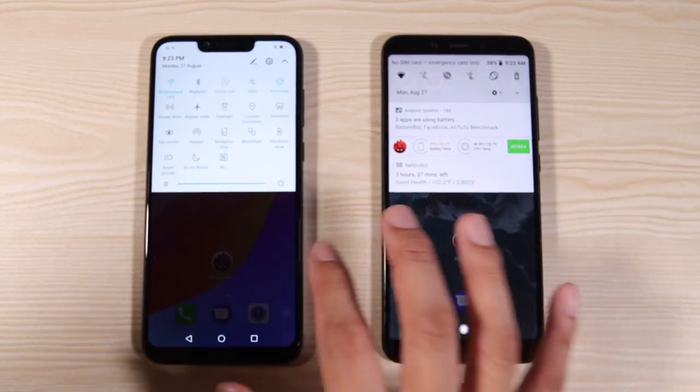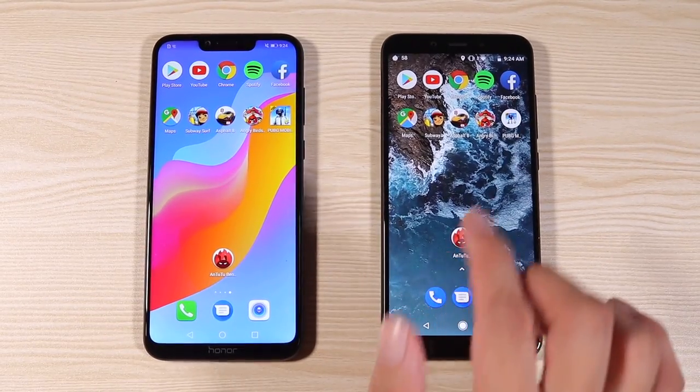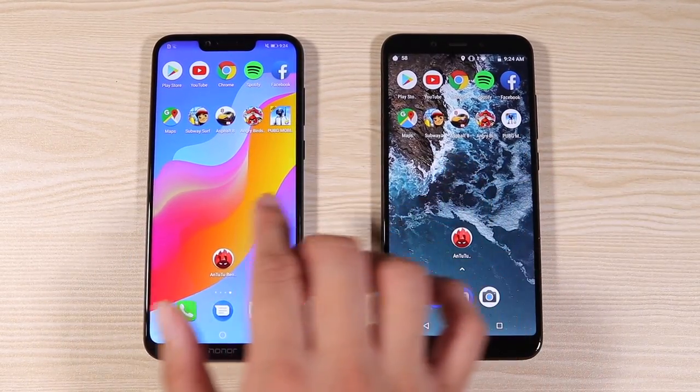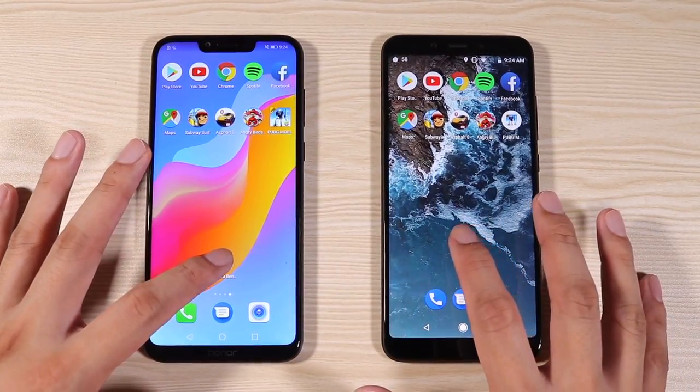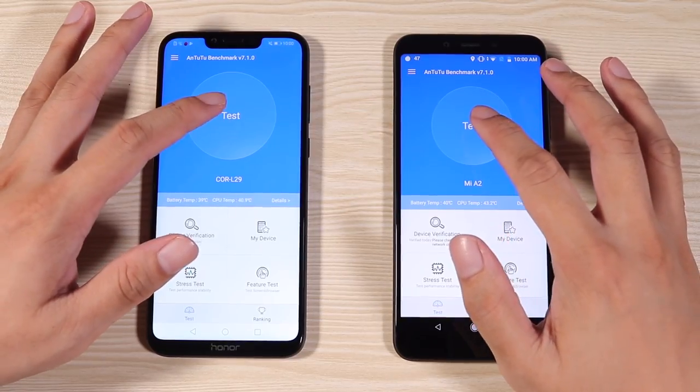Let me just check — yes, they're both using Wi-Fi. So as you can see, the Mi A2 is almost on par with the Honor Play in terms of launching apps. But what about AnTuTu? Let's try that right now.